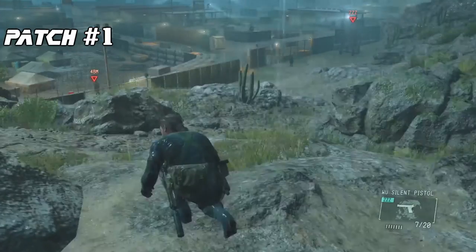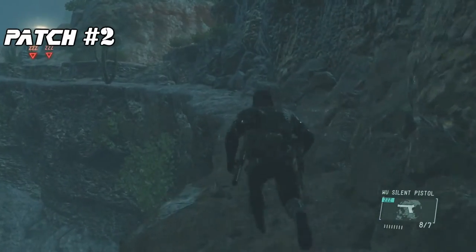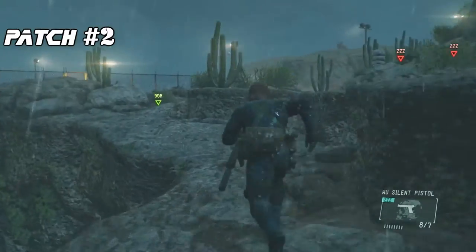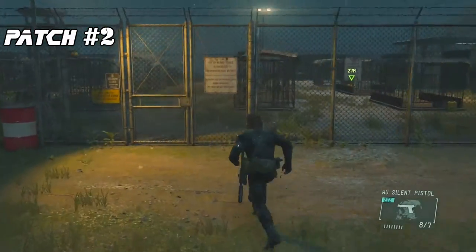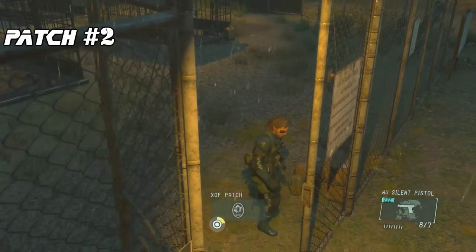The patches themselves are small and difficult to spot, so keep an eye on your HUD. Patch number two is located in the prisoner camp, near where you can rescue the POWs and Chico. Take out the nearby guards and then pick the lock to the main entrance of the fenced prison area. Take one or two steps in and you should find the patch over on your right.